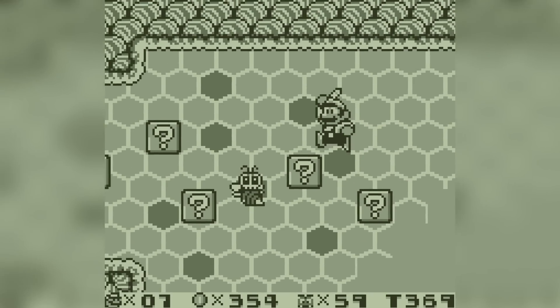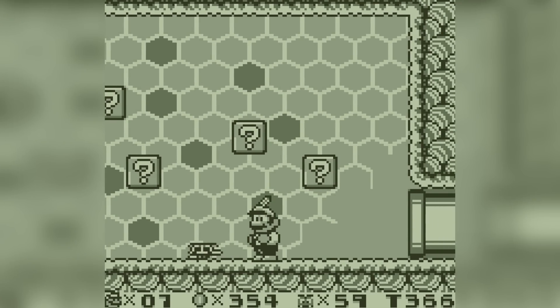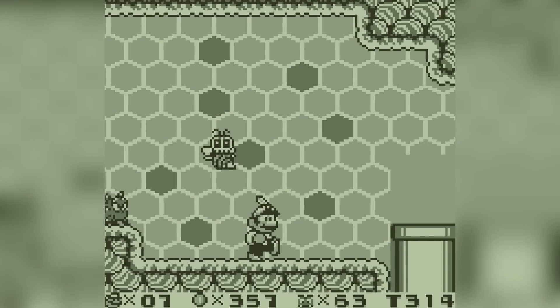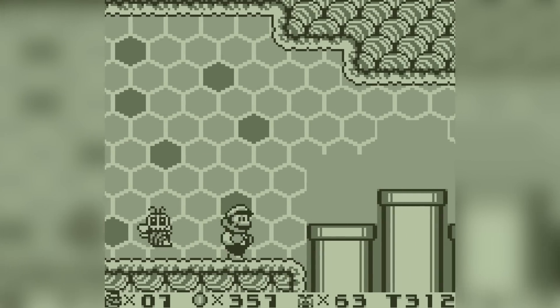Super Mario Land 2 has a couple of annoying enemies, but the Skeleton Bee is definitely the worst one. Defeating it is not easy — jumping won't cut it because these beasts can actually come back to life. They move slowly, sure, but they always come in groups, which makes them super annoying.